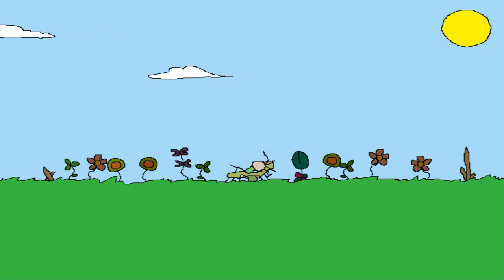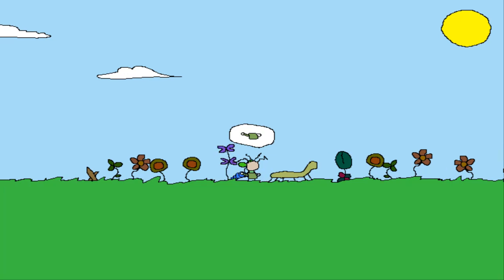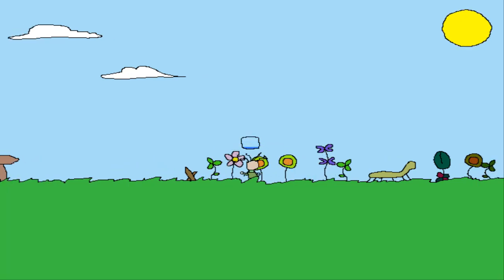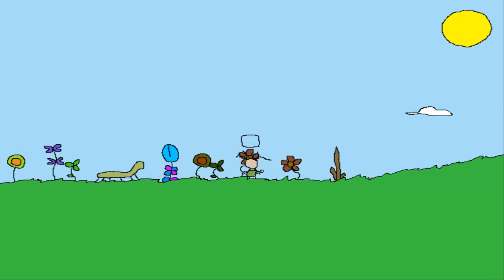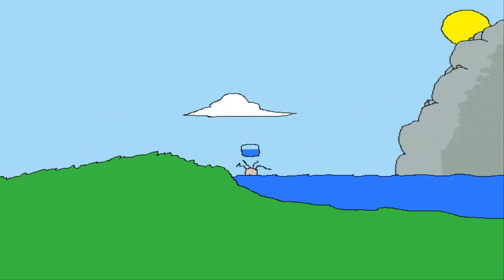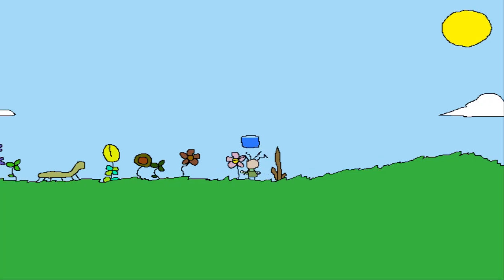I spent about a minute with this game just to get acclimated and there are basically no controls to learn. You basically just wake up, use the arrow keys to walk around, and plants pretty much water themselves as long as you walk in front of them. You can tell that they're nice and happy and healthy by their color, going from this faded dark color back to a nice, bright, happy, natural color.